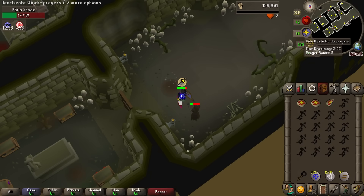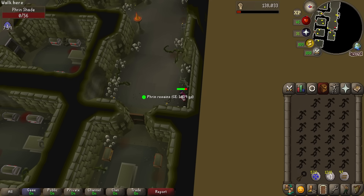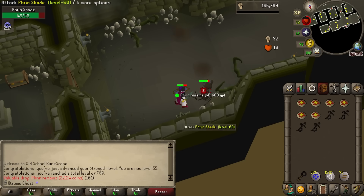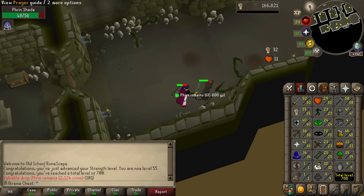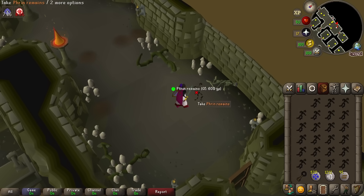And there's the first strength level of the episode — 53 strength. Perfect timing, last kill just as the minigame teleport comes off cooldown. 700 total level with that strength level — we are definitely moving up in the world. And that's the last remains we need for now.